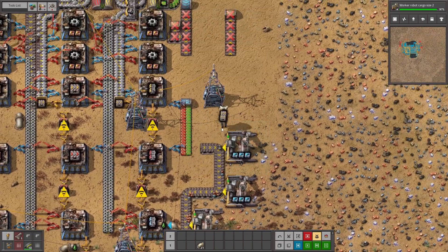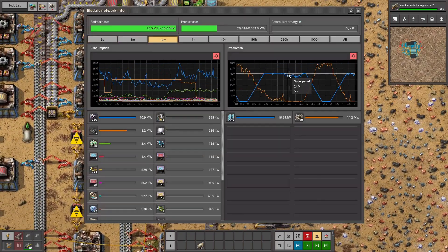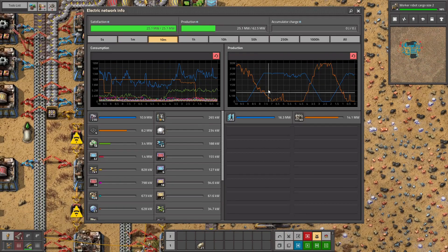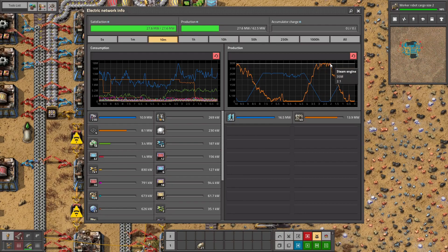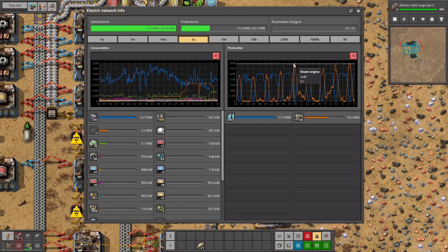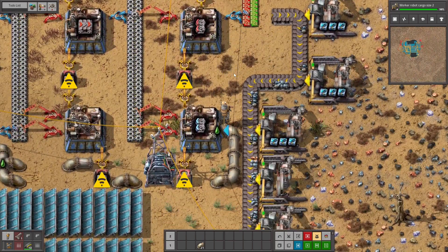Another thing I need to do this episode: we are not having enough power production anymore, all the time. As you can see when it's solid, it needs steam engines, and sometimes during the night 36 is not enough — it was last night. So sometimes it's not enough anymore, and we need to up power production as well.